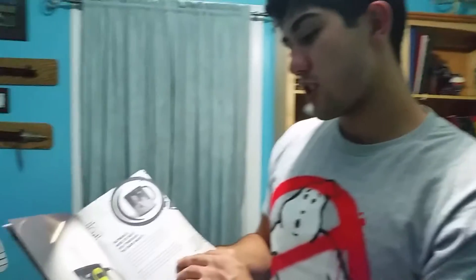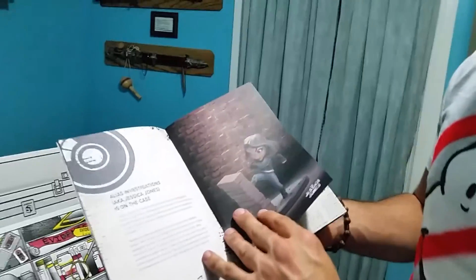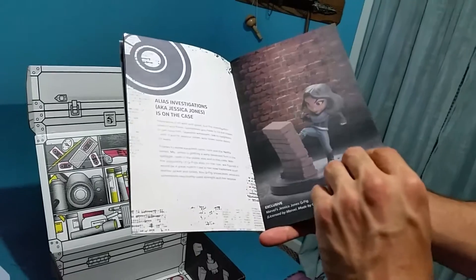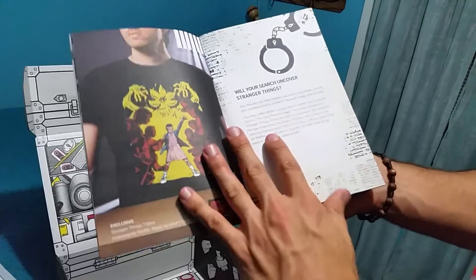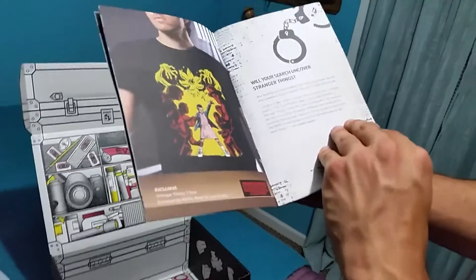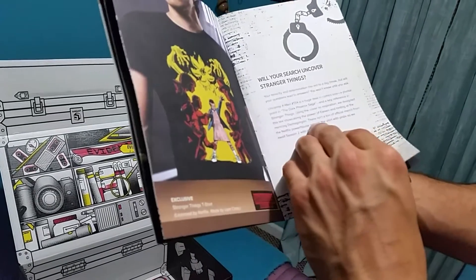Someone has stolen the truck of Loot Crates and it's time to investigate, catch the crooks, and recover the property. This month we're celebrating pop culture sleuths with exclusive items from Marvel's Jessica Jones, Stranger Things, Batman, and X-Files. We got the Batman color-changing mug, Alias Investigations Jessica Jones figure, the paperwork, and a Stranger Things item.